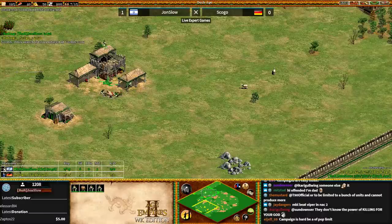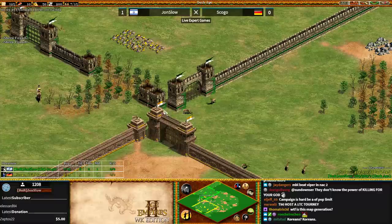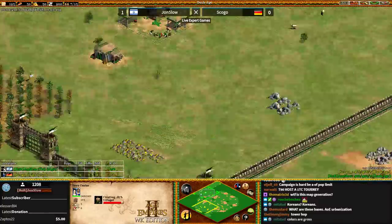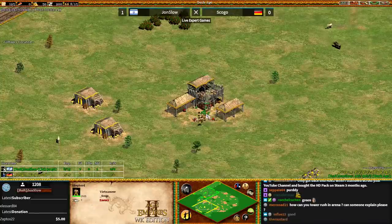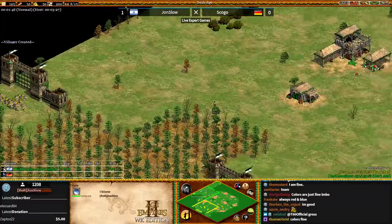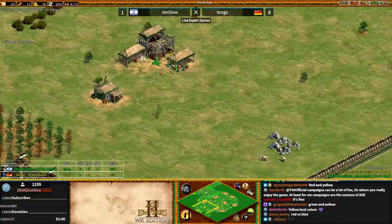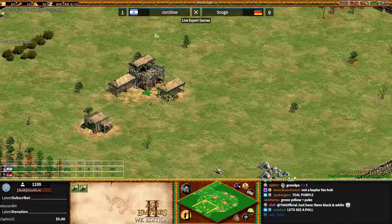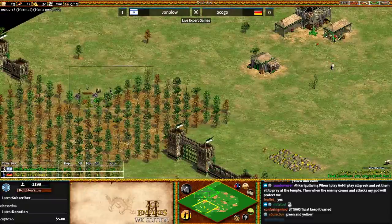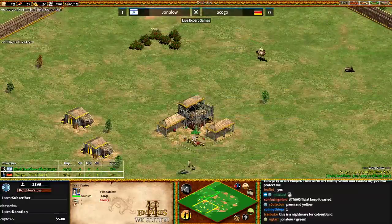Before I talk about the civs, the map, and the matchup, I'm going to ask my Twitch chat: what do you think of the colors? I'm never a fan of green because it matches the terrain they're playing on, which makes it hard to spot things. I think green in combination with yellow is kind of meh. Give me your opinion. It's about 50-50 — some people are fine with the colors, others are not. We'll appeal to both groups: this game will keep green and yellow, and if they play again we'll go to blue and red next time.